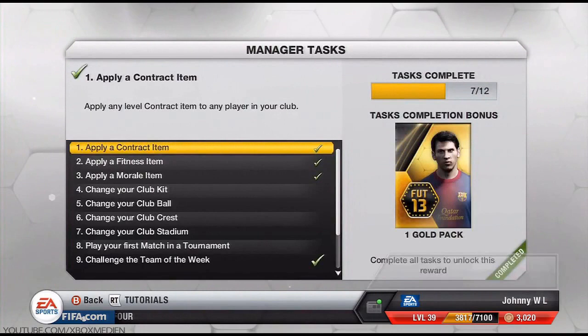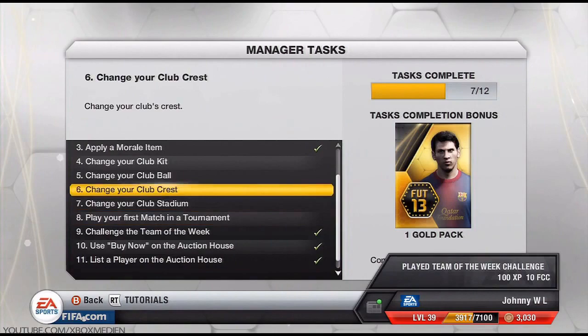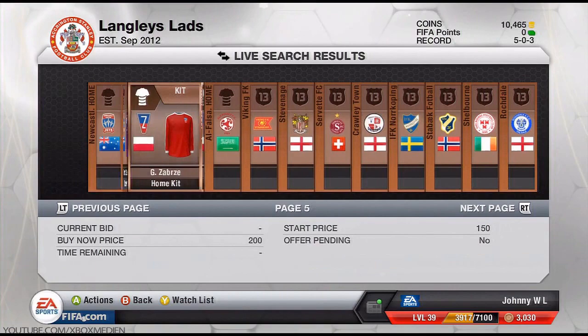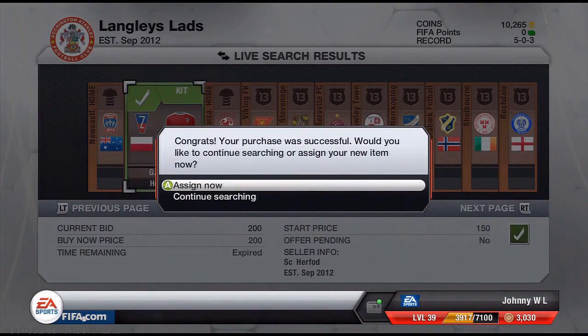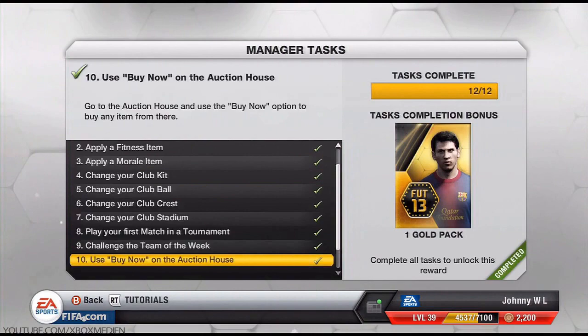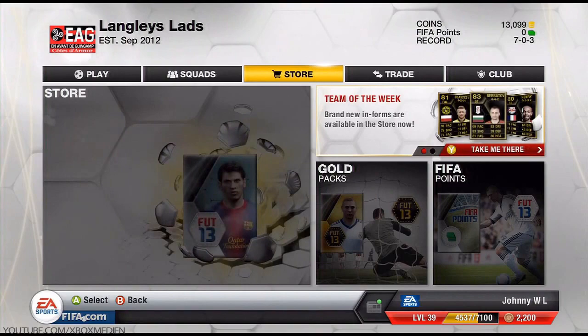Here's one final tip — the manager's tasks. I believe you can only do these once, and I hope they bring out more. Because these are very simple things: apply a morale card, change your ball, change your kit. You can see me going and picking up a ball for 150 or 200 coins just to change it and complete the task, and picking up a kit for 200 coins. Very cheap to get them. I also played in a tournament — it didn't work when I played the online tournament, so you might want to try a single-player tournament for this. You can see number eight there is 'play your first tournament match.' It didn't work for online but it worked when I did single-player. I finished off and got all 12 challenges done. There were no more that unlocked, which was a bit unfortunate.